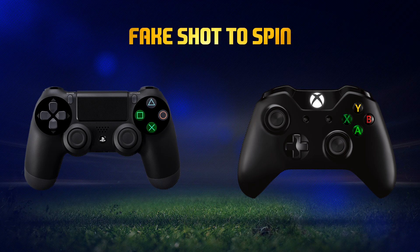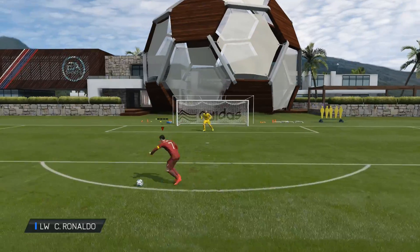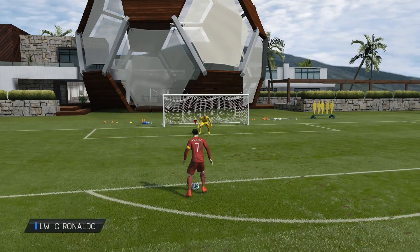Moving on to some other skill combos you can do with the standing or stopping skill moves. It's the fake shot to the spin. I think just like the step-over to the spin combo, that will be a pretty useful combo. If you stop up in front of the box, the defender comes towards you and then you spin around him and get in for a shot. And then we've got the fake rib owner to the alternative Elastico chop. This might be pretty good out on the wing if you have distance to the defender. Remember, if you're too close to the defender, you will shield it instead of doing the alternative Elastico chop. But if you have enough distance, I think this could be a pretty good combo to go past the defender out on the wing.